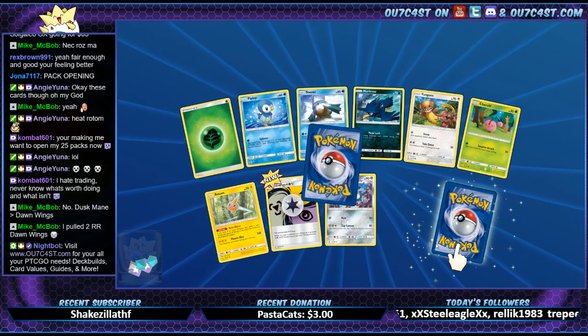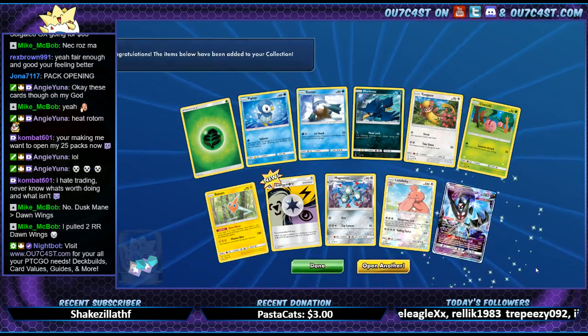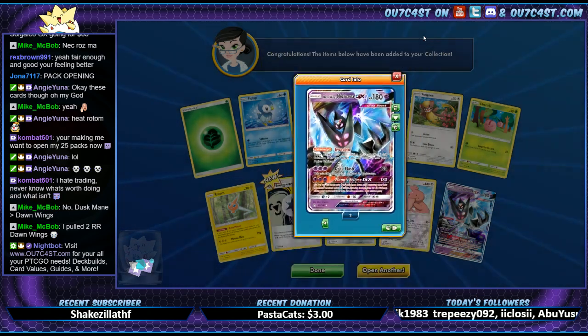Oh yeah, I forgot they got the other energy ones — Wiki Wiki, such a silly name. And we got another Dawn Wings. Okay — we're looking for those Dusk ones, those Dusk Manes.